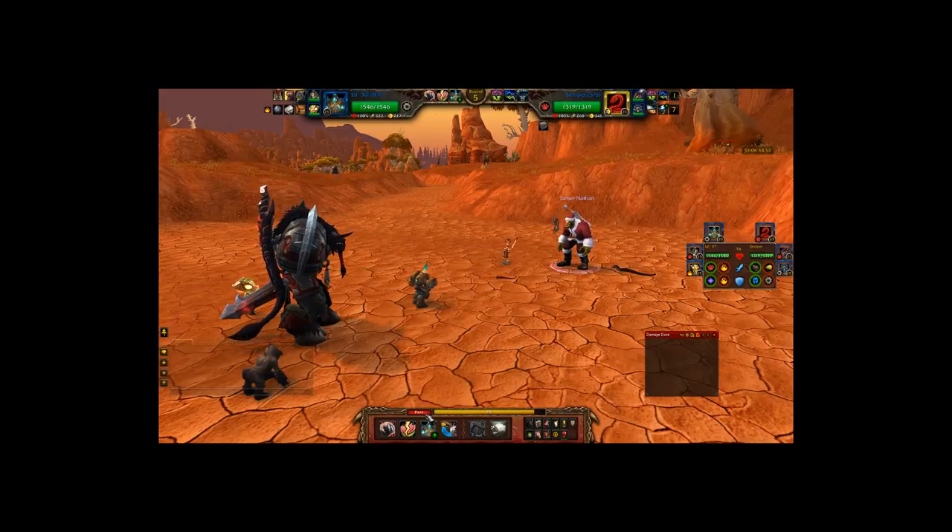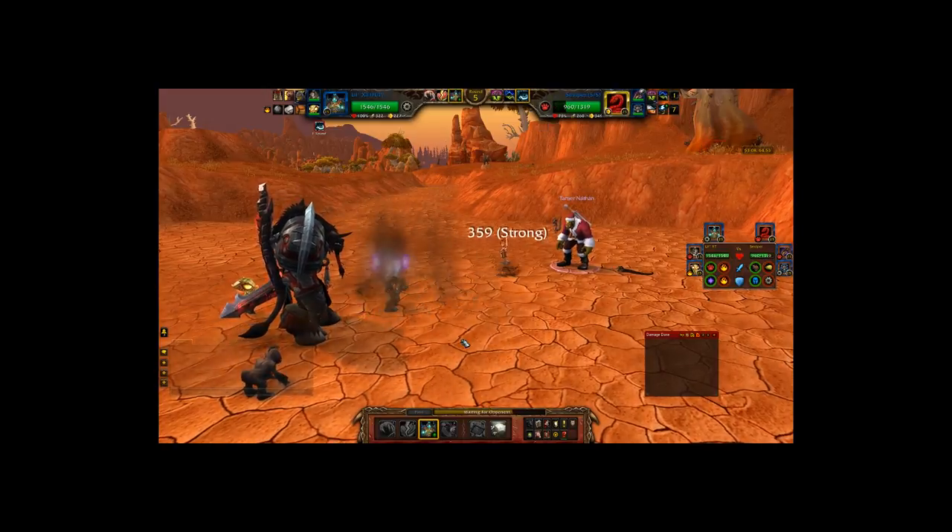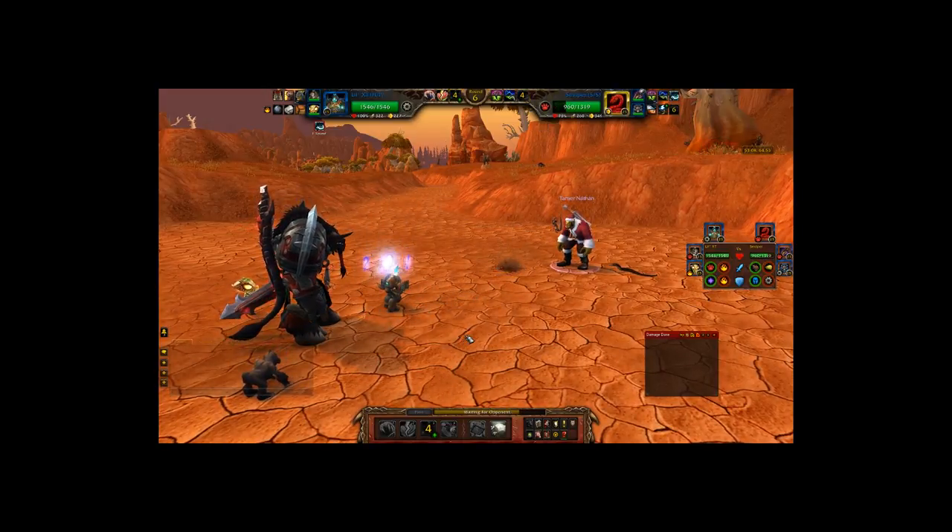Another ability that can still hit through a blinding effect is the Tempanic Tantrum ability. It's not a very common pet — it's on the Landros XT and Little XT that can be purchased from the Blizzard store. The Landros XT is a trading card game pet, so it's pretty rare and expensive and you don't run into it often. But the two pets in the game that have it can still damage at least the frontline pet while being blinded.